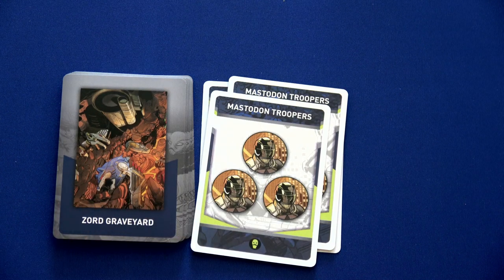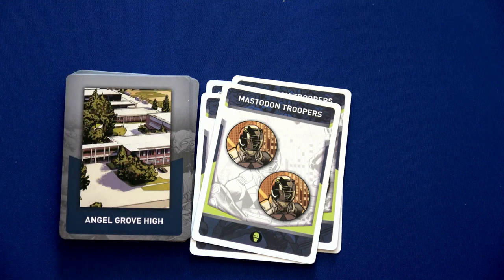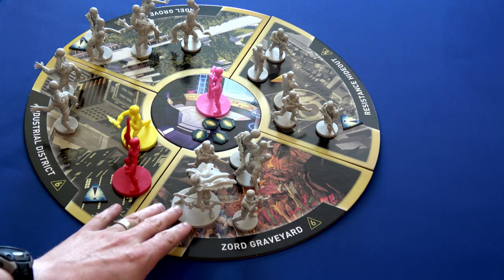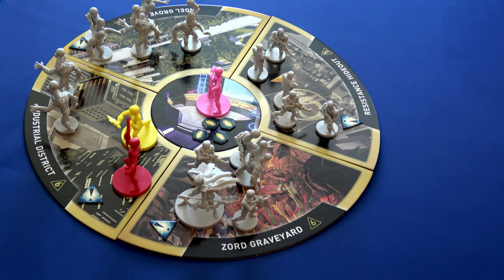Third deployment card: three mastodon troopers in the resistance hideout. Next: three mastodon troopers in the Zord Graveyard — it's already panicked but all three fit. Final deployment card: two mastodon troopers in Angel Grove High — but that panics Angel Grove, and the overflow goes to the resistance hideout. All four locations are now panicked. We immediately lose the game.